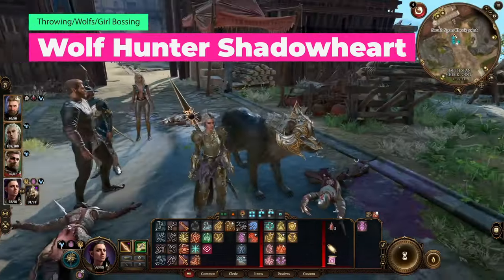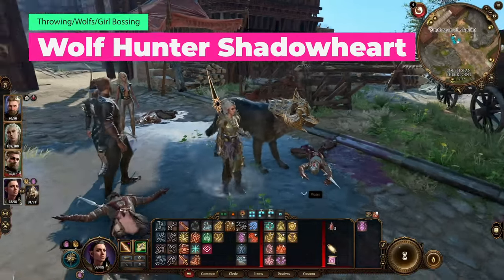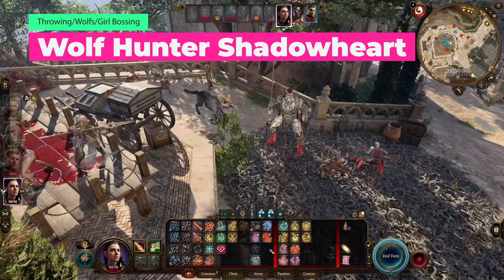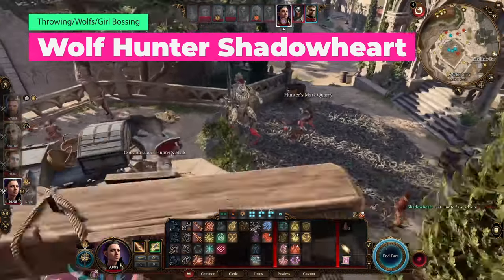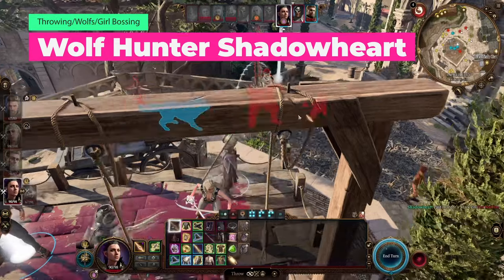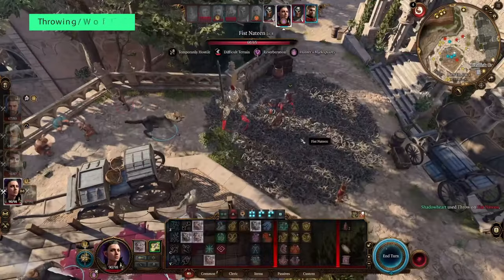As soon as I found out Shadowheart had a fear of wolves, I wanted to make a build to switch that — I wanted to make wolves her strength. Armed with Selûne's Spear of Night, we'll trick the system to make sure it returns to us so we can take advantage of all the throwing properties it has.